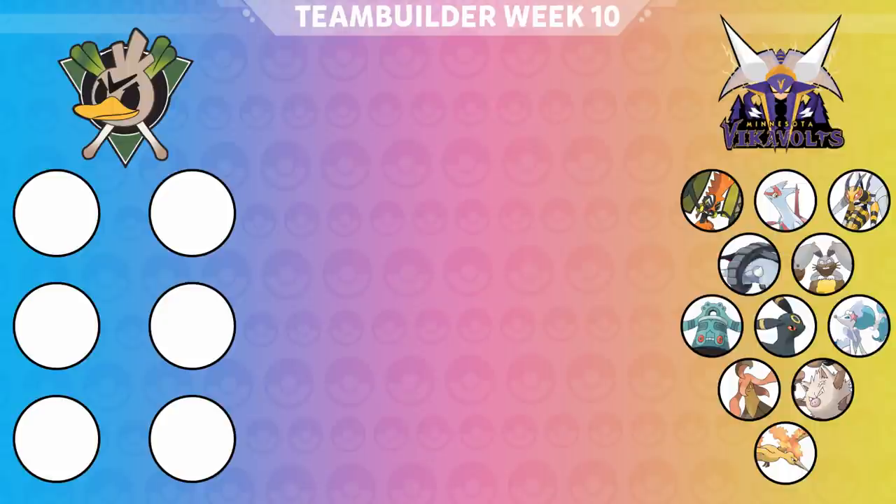FX was number one in the league last week, but Dan is number one in the league this week, so we get to take on the number one person yet again. Take a look at his team: Tapu Koko, Latias, Mega Beedrill, Donphan, Diggersby, Bronzong, Umbreon, Primarina, Gorebyss, and Moltres. The one big thing I noticed about his team was an ice weakness that I was hoping to exploit.